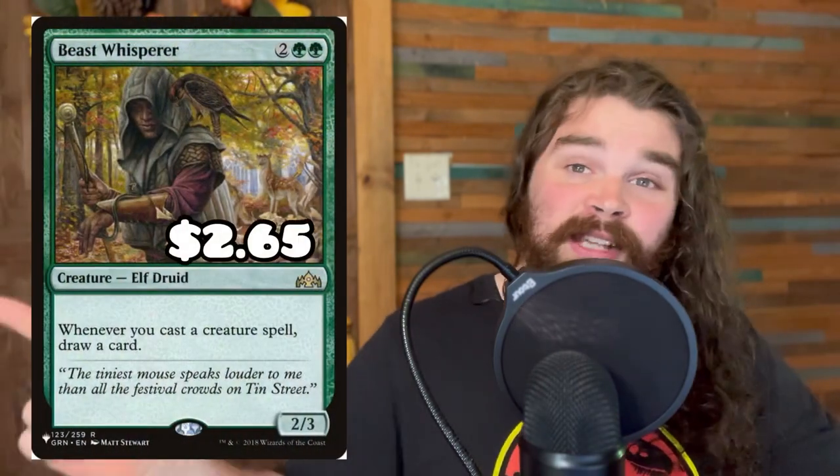First up we have Beast Whisperer. This guy's an elf and he's going to draw you a card whenever you cast one of those creature spells. This will allow you to just throw all of the cards in your hand onto the battlefield nine times out of ten and get you a whole new hand. Hence elf ball — the goal of this deck is to cast as many elves as fast as possible.